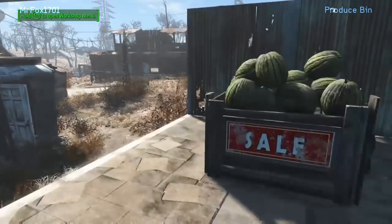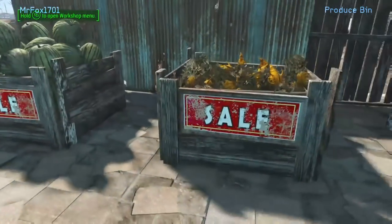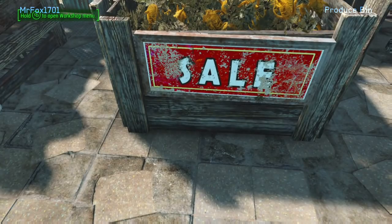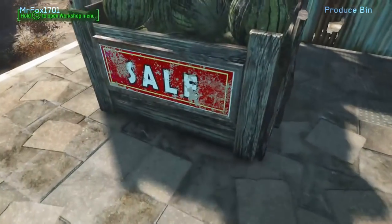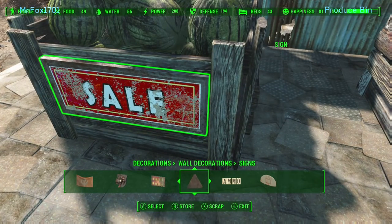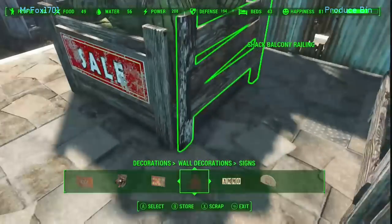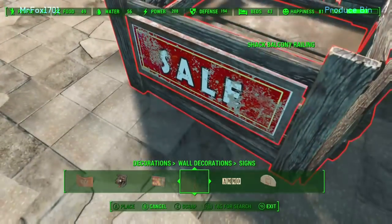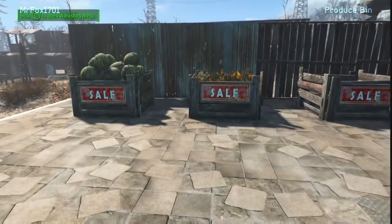You can see I've got carrots in that one and a bunch of melons stacked in this one, and it looks pretty neat. It would look good at the Sunshine Tidings Co-op or wherever it is that you have a big produce area. If you try to pick it up by holding the A button down on the Xbox, it doesn't work and it doesn't take the produce with it. So you need to either build it in place, or once you build it, put it where you need to.